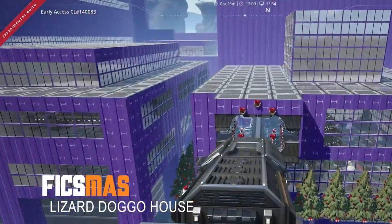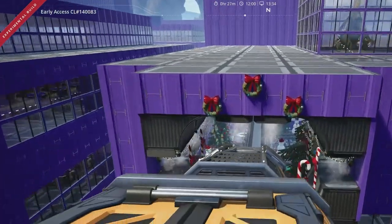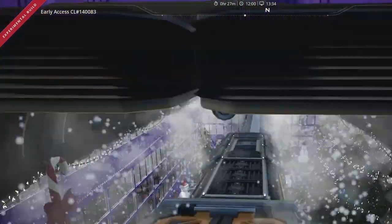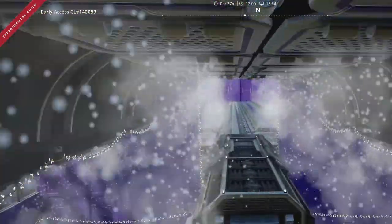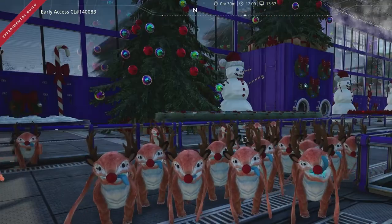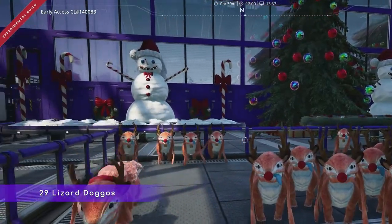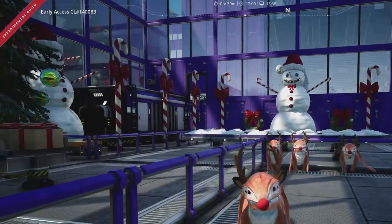And this is the lizard doggo house, with the train passing overhead. Moving on to Central Station — these are all my reindeer doggos. Can't get them all in the frame. Cheeky buggers.